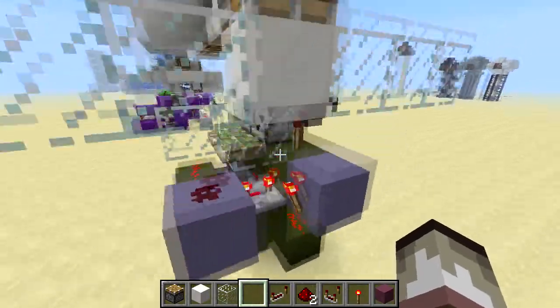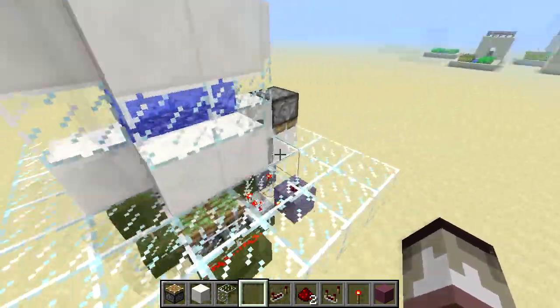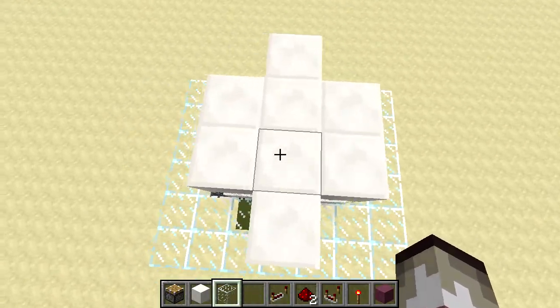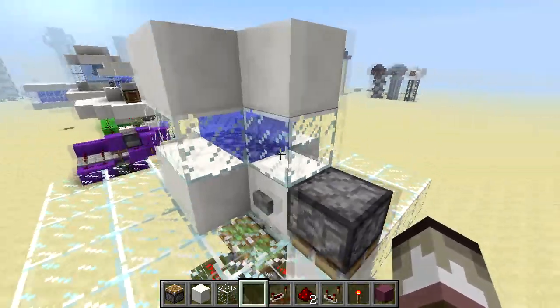What you should do is have hopper minecarts, which I will show you a little later. Some very simple wiring, as you can see right there. It can also be modified so you can hide everything, but I just wanted this one here because it has a nice 360-degree view. You can even view it from the top if I replace that with some glass. So you can see it from all the sides. Pretty awesome.